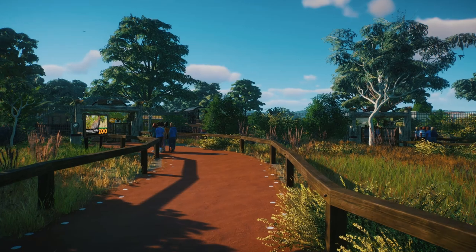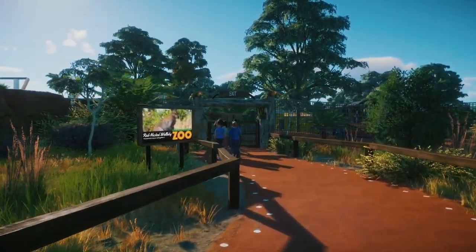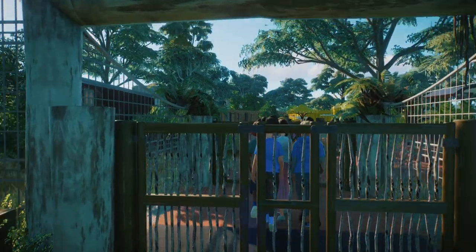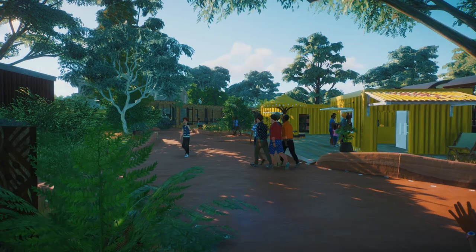No direct influence for this habitat, I think. It's a little bit of inspiration from the Wallaby walkthrough at Yorkshire Wildlife Park, but mainly just my own design. Now, if we come out here, this brings us around to the little food court.